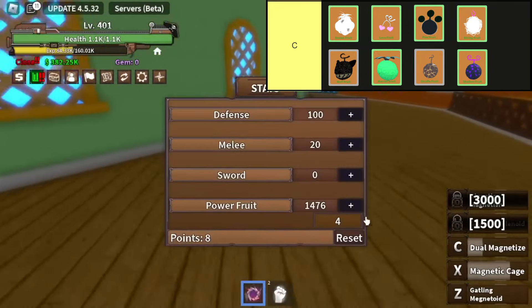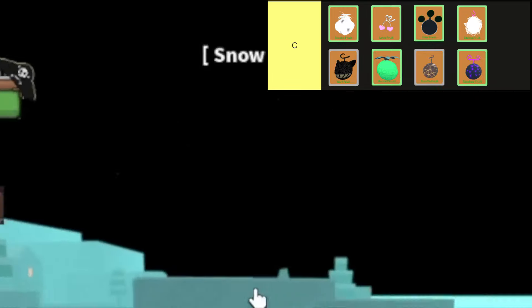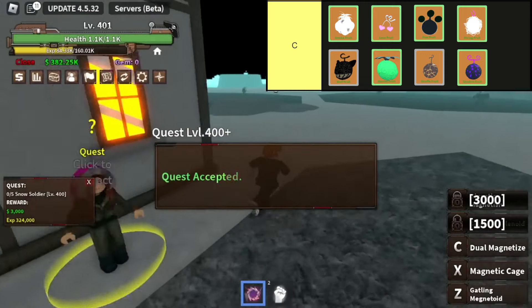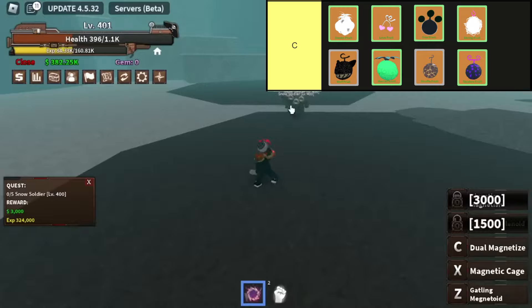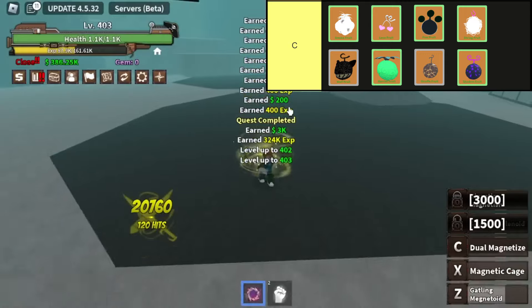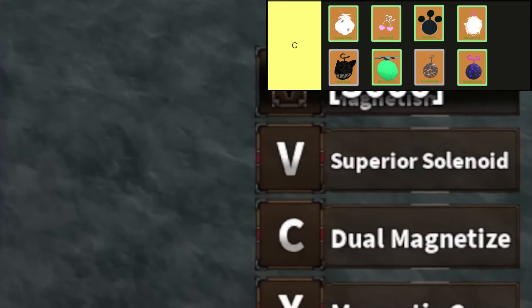The Ino Ino No Mi, also known as the Wolf Wolf Fruit, used to be considered lackluster, with close-range attacks dealing minimal damage. However, thanks to a recent rework, this Zoan-type fruit has been revitalized, now boasting significantly increased damage output, making it a much more formidable choice for players seeking ferocious combat abilities.